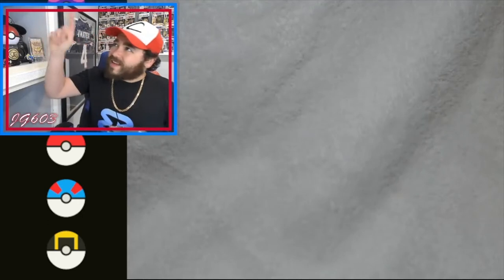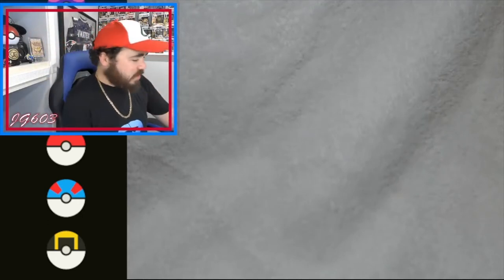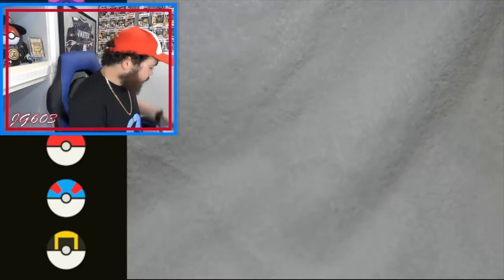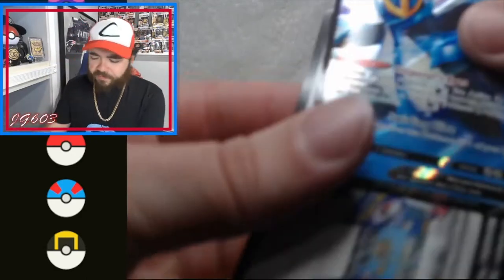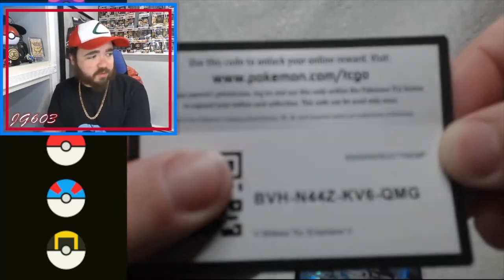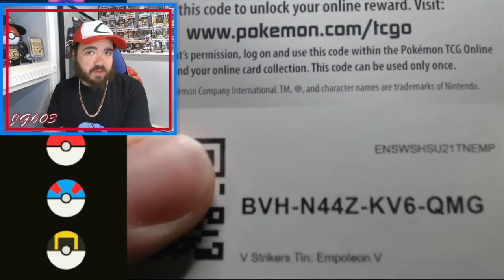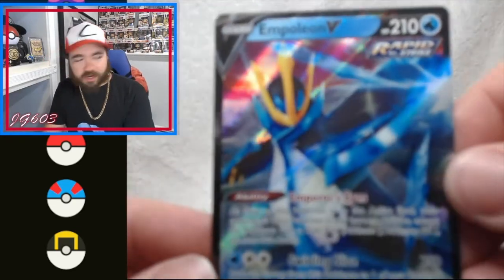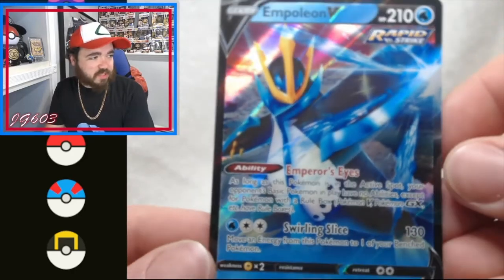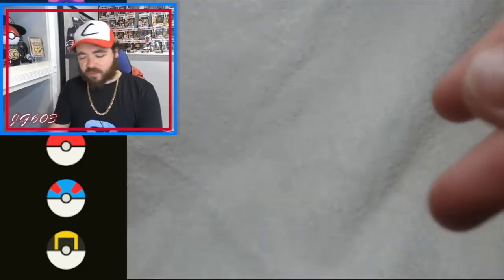Notification bell active, ding — all that good stuff to make sure you don't miss anything when it drops. Here is the code card for the V Striker tin if you want that. And there's your Empoleon V — beautiful card right there. Let's check out what packs we got.